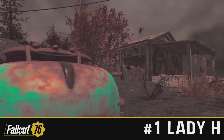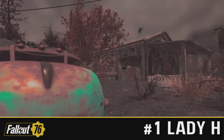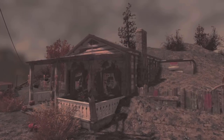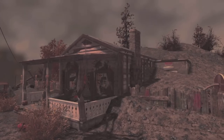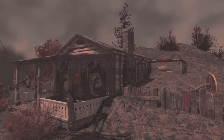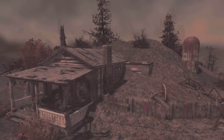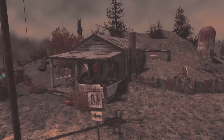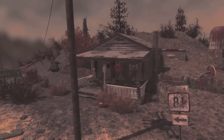Now we come back around to the number one spot — and I'm not going to keep you waiting any longer. This week's winner of the immersive category is Lady H with the Ash Heap House. This is as immersive as a build can possibly be, ladies and gentlemen. Just look at how Lady H has built it — the house looks half buried, and a lot of the houses in the ash heap actually look this way. It seems to have fared a lot worse than the rest of Appalachia. This camp just fits in with the wasteland perfectly — it looks like something Bethesda could have slapped down in the game.